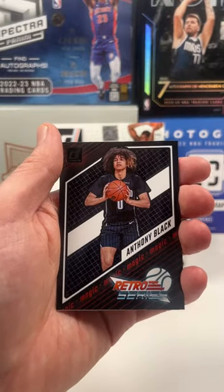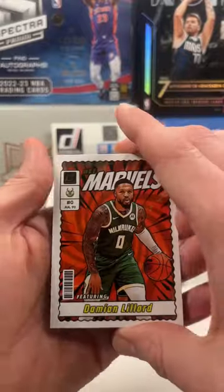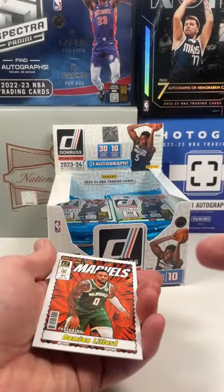Zion on the Unleashed! We got a retro of Anthony Black, and last card — oh! A press proof net marvels of Damian Lillard. That was it, let's go to the third pack, let's go!